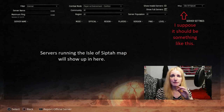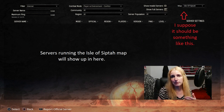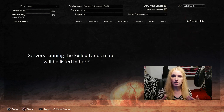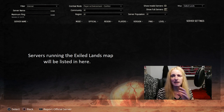Joel Billow mentioned on the dev stream that there will be a dropdown menu once you try to select a server from the server list — a dropdown menu for you to choose which map you want to play on. It's like a filter to choose servers running only the Exile Lands map or only the Isle of Siptah map. If you choose the Isle of Siptah map, only servers running that map will show up. If you don't own the expansion, you can filter to show only Exile Lands servers, or servers running a modded map.